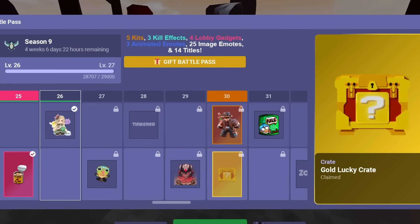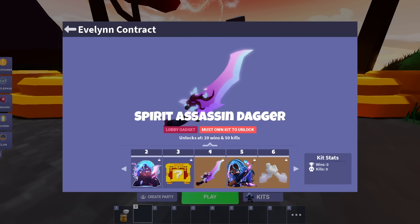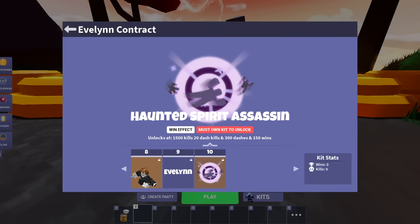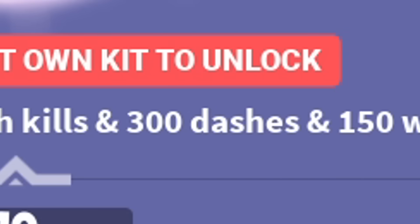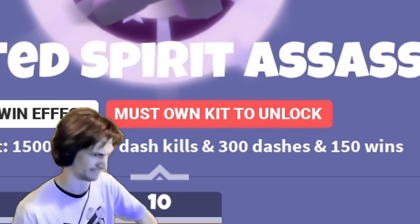We're about to hit level 27 within the Battle Pass, so it's a perfect time for Evelyn Contracts to come out. We can only do the first three tiers, but to unlock the 10th tier you need 1,500 kills, 20 dash kills, 300 dashes, and 150 wins. Most importantly, we need to own the kit.